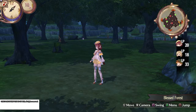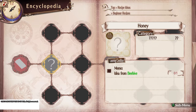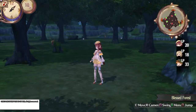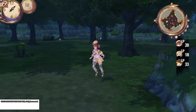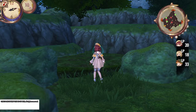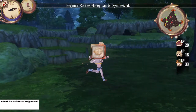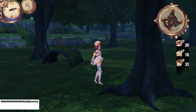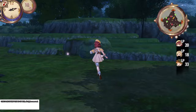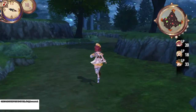Hey guys, welcome back. Today we're going to go over how to unlock honey. Go to your recipe ideas — the memo idea from beehive is really vague. What you want to do is go to Blessed Forest. It can be day or night, it doesn't really matter. You just need to obtain the beehive from this field. There you go, super easy, but the idea kind of leaves out where exactly you need to obtain this specific beehive.